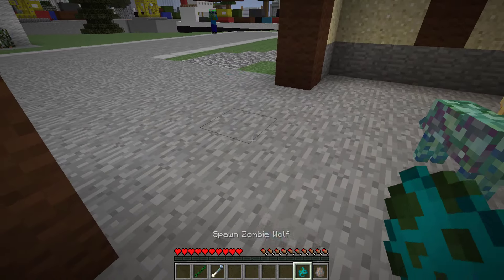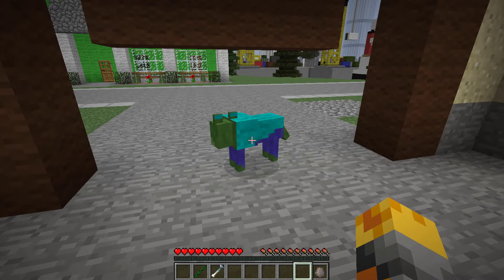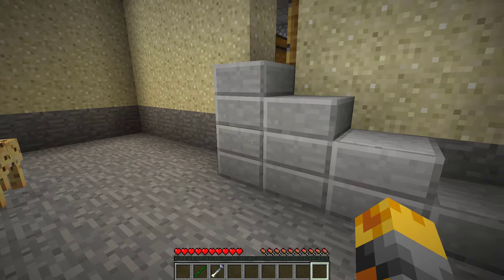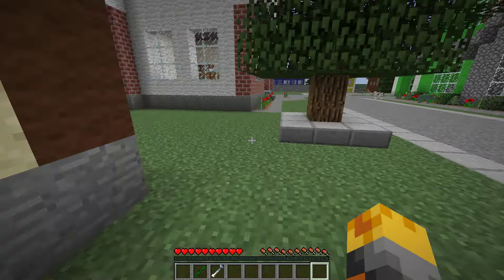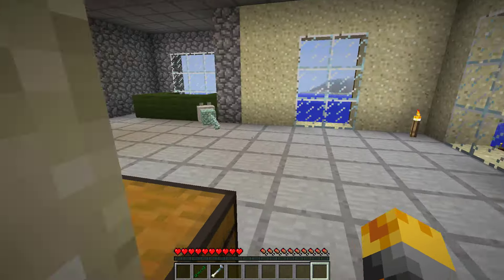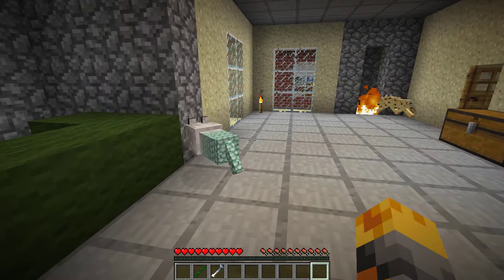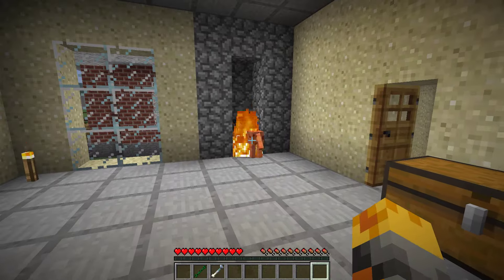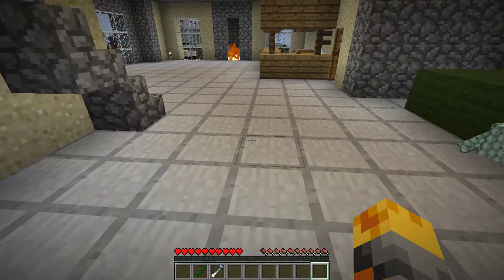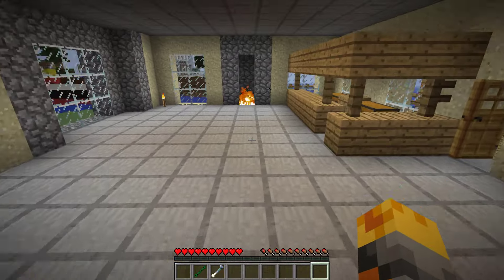Let's also spawn a zombie wolf. The zombie wolf is one of my favorites so far — he is so cool! And we also have an iron wolf. Wait, can you guys hear that? Some wolf just got harmed! Wolf, where are these wolves? Is everyone okay? The ocelot wolf is fighting — this is no good, they're trying to kill themselves! Okay, there's no wolves upstairs, so this is okay.